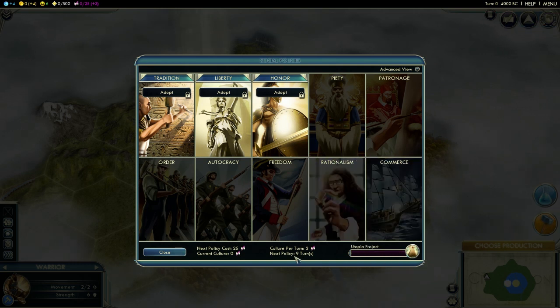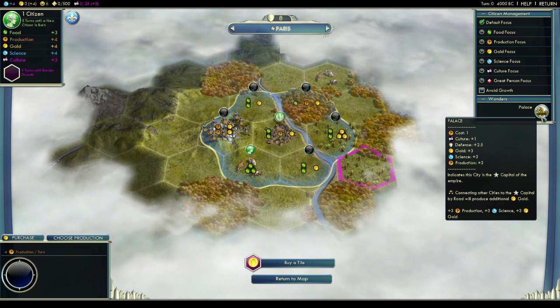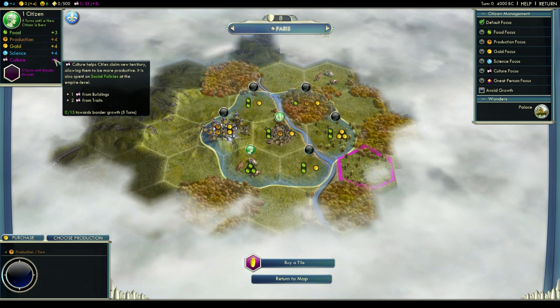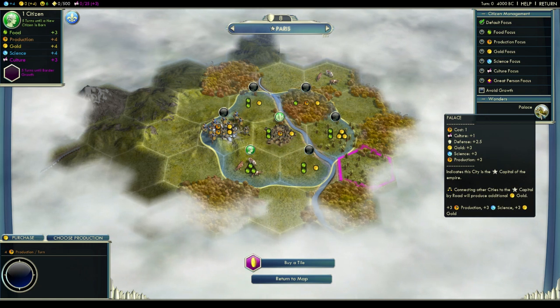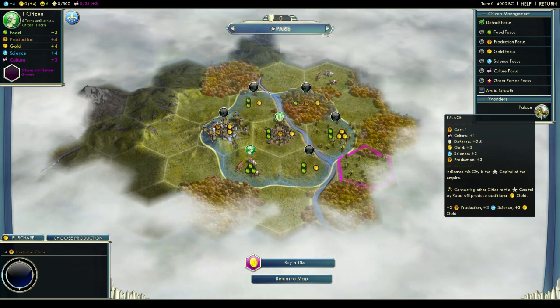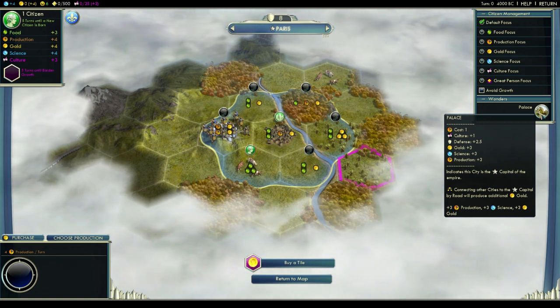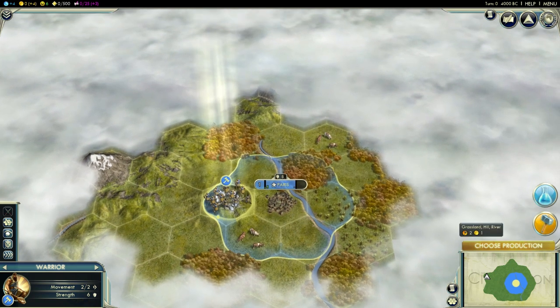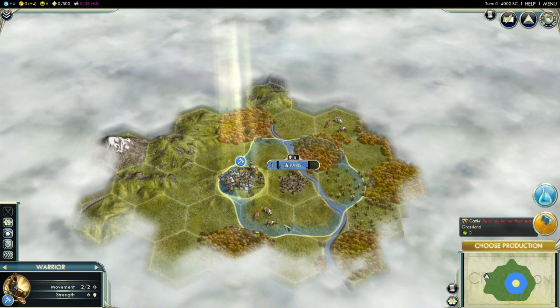This is because the palace has been boosted to provide extra culture in your capital. I can see plus 2 from traits - oh sorry, this is the French, my bad. The extra culture is from playing the French, so ignore that - that was a really rookie mistake. The palace does give extra production and maybe gold, I think. Anyway, that's the social policies changed. Now let's head to buildings and improvements.